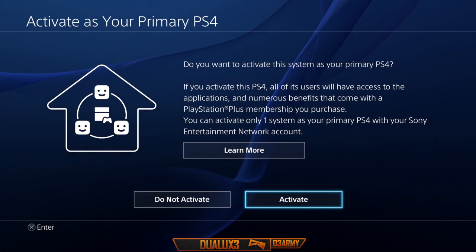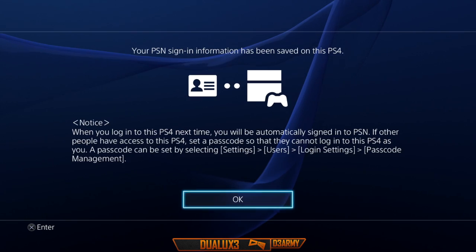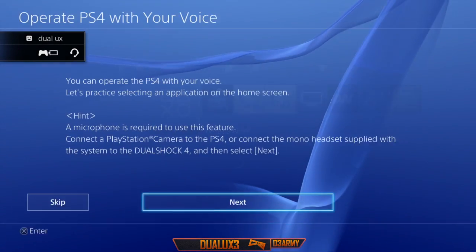Alright, so guys, once you get to this step right here, all you need to do is click activate. This allows you to use the PlayStation Plus on all of your other accounts on your PlayStation, so if you want to play online on another account, you can.